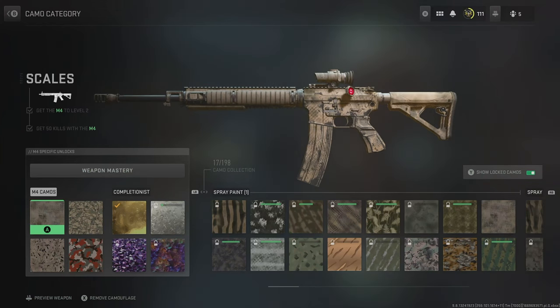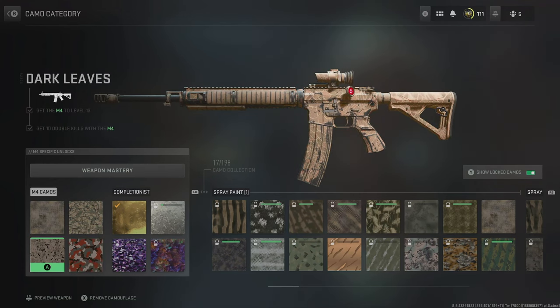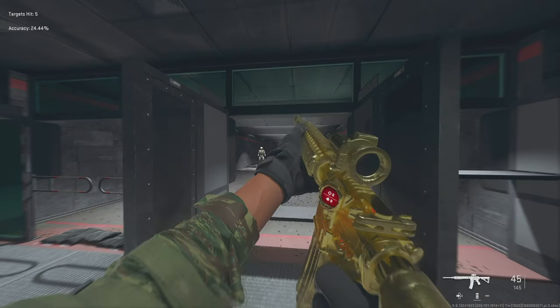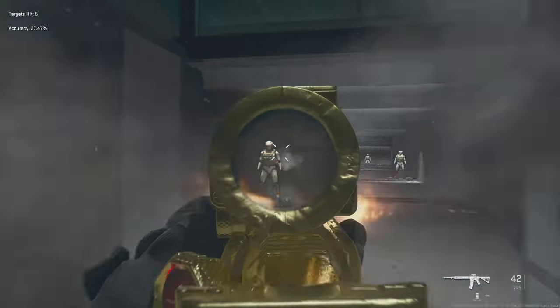We have 4 different camo challenges associated with each weapon, which unlock at various points of ranking up that weapon. Then once we've done all 4, we can unlock a final challenge to get gold on that weapon. On the surface, this is a much easier and faster way to get gold camos on your weapons.